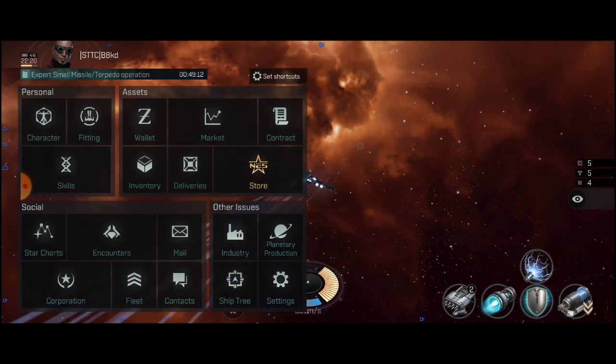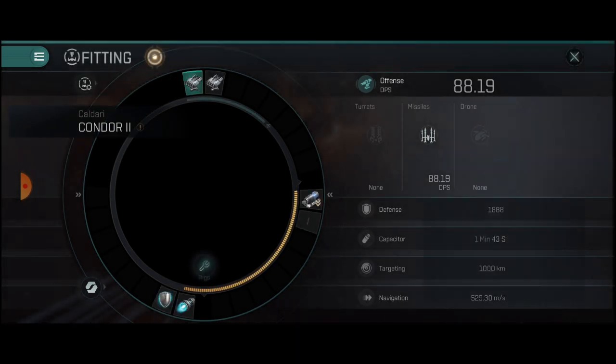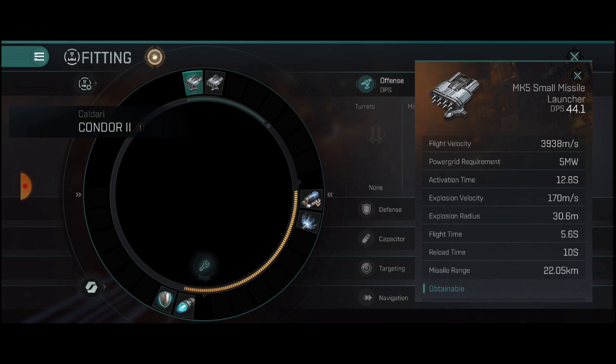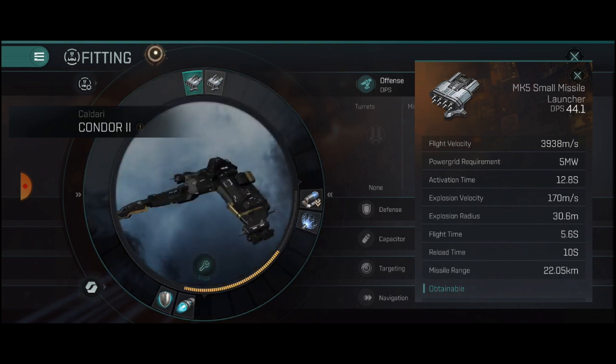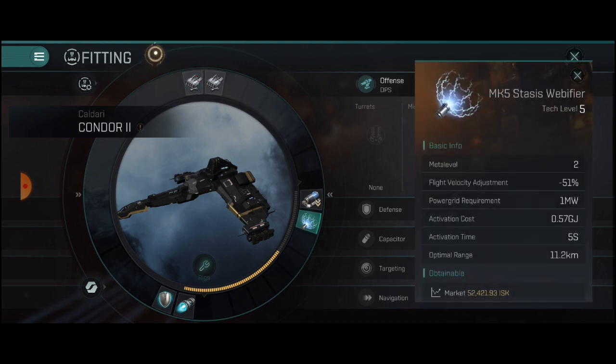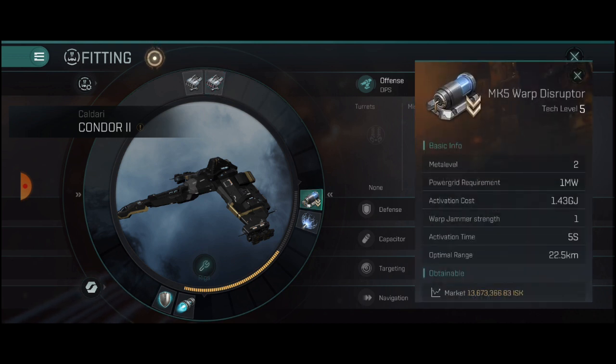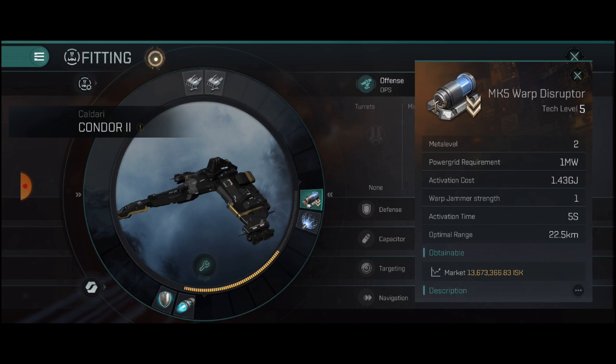If we open up our fittings one more time and check our missile launchers — since I have a few skills, our missile range is at 22 kilometers. What I would like to do is orbit at around 20, or if I wanted to go in close, I could orbit at 10 or 11. But just to be safe, I'm going to orbit at 20, two less than my maximum range, and lob my missiles at somebody. The warp disruptor is also at 22, so 20 optimal range will be good for this ship.